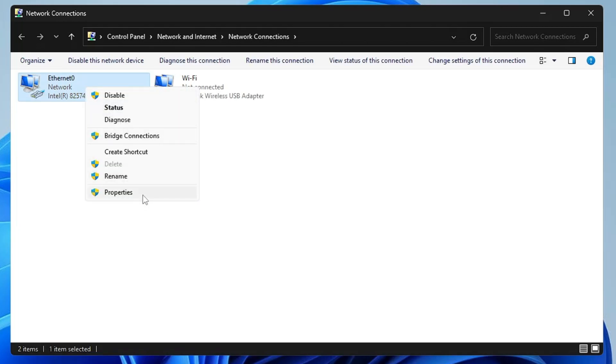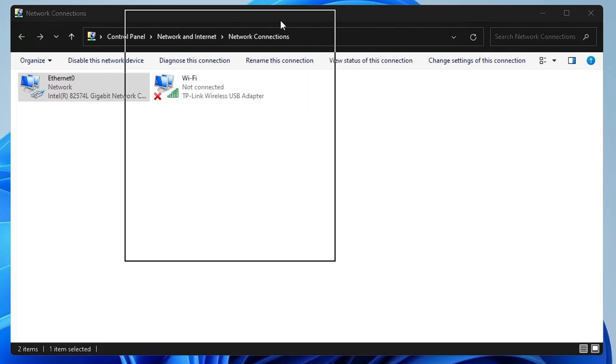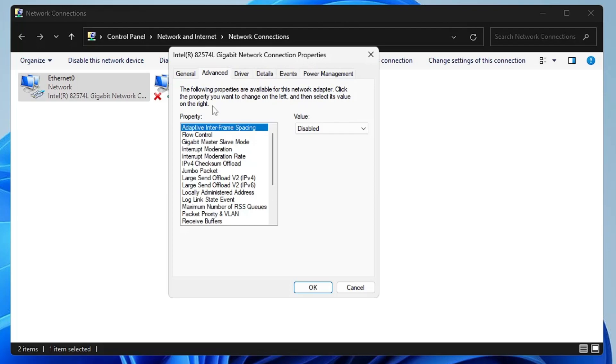Right-click on your Ethernet adapter, click Properties, then click Configure. This will bring up another box. From the top menu click on Power Management and uncheck the option that says 'Allow the computer to turn off this device to save power.'